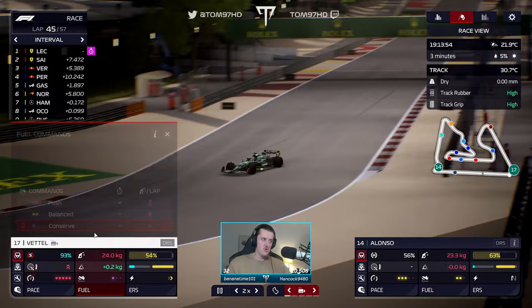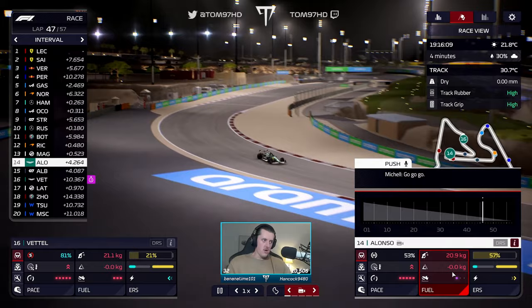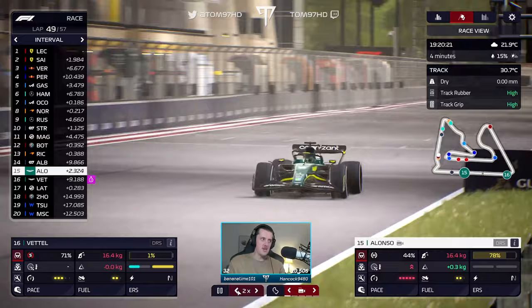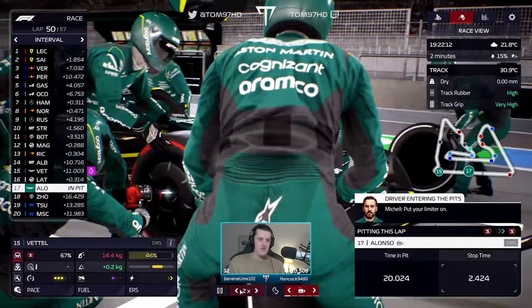Let's do one push lap for Sebastian — have a bit of fun with it. Seb fastest lap and blast past the backmarkers. Good chance that could be the fastest lap overall because he got a bit of the DRS as well. We'll bring Alonso in for a soft tyre attempt — soft fast lap attempt. I just find it funny because I think Sebastian's going to finish ahead of Alonso at the end of this race. 2.8 second stop — decent stop — and we're going to get straight back underway.